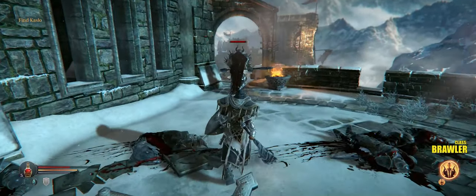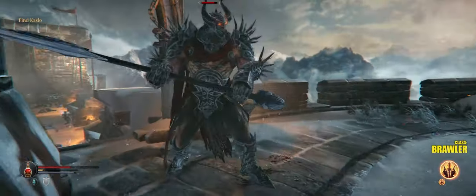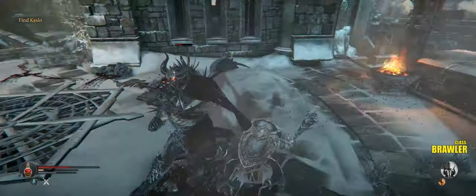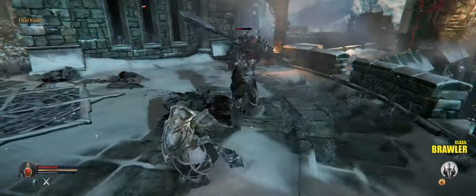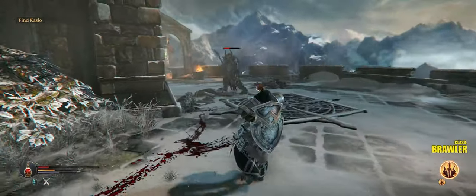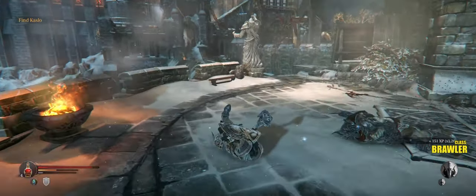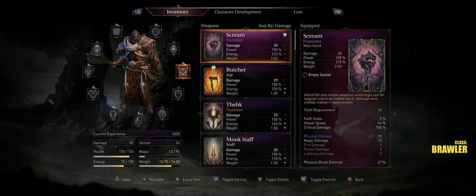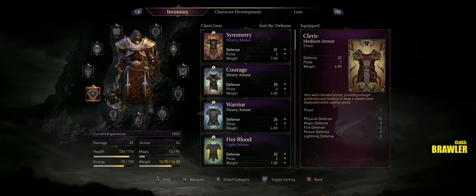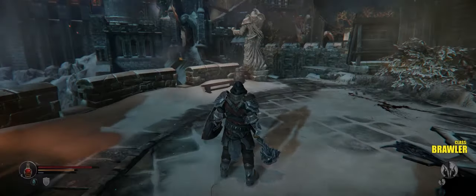I'm trying to sneak up on this Marauder but he keeps walking away from me. I was too slow and I missed. Let's heal up — what did I do to make myself so heavy? I really need to change that. Was I always that slow at rolling and just didn't realize it? I do have some light armor — I'll just go with that for now.